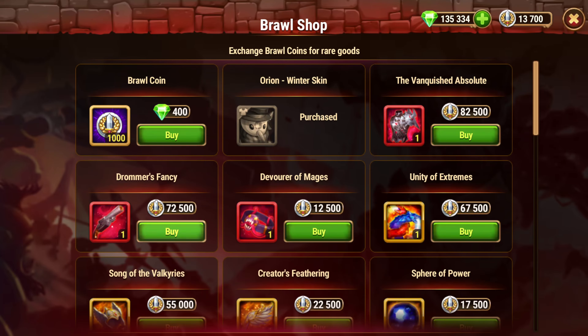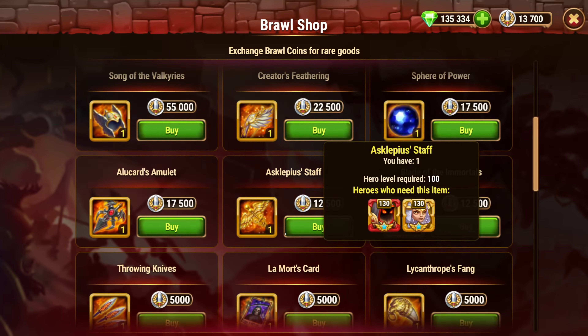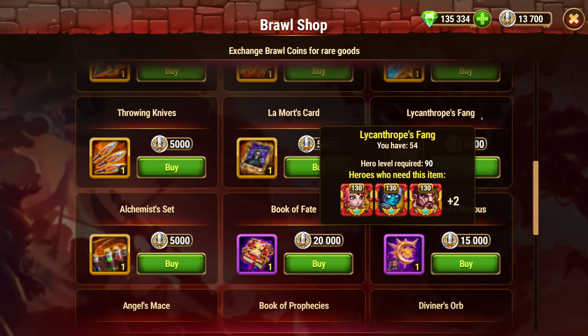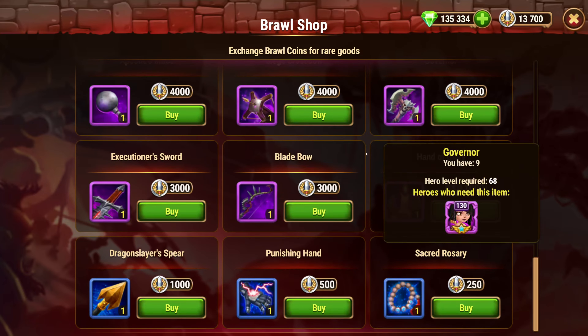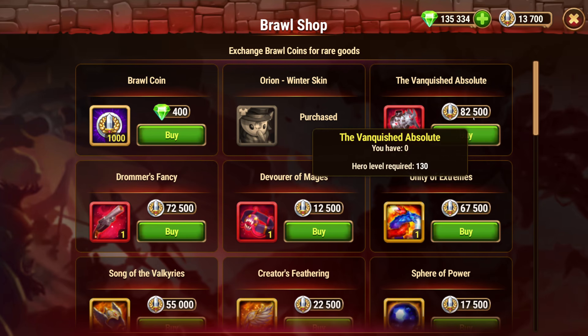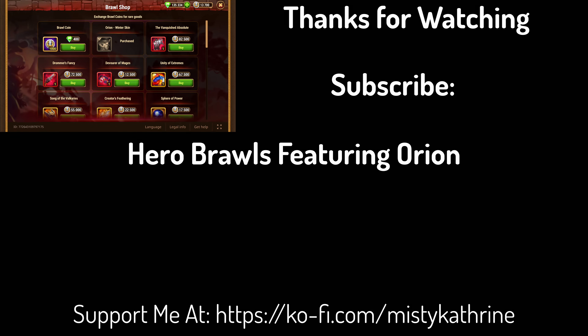To recap: Devourer of Mages, Creator's Feathery Sphere of Power, Alucard, Asclepius Staff, Blade of Moros, Throwing Knives, Mort's Card, Lycanthrope, Alchemist Set, and Hand of Glory are the best buys. That's about it for this short video on the best buys from the shop. If you want to see my full video about the Hero Brawls event, you can find that one down below. As always, thank you for watching.